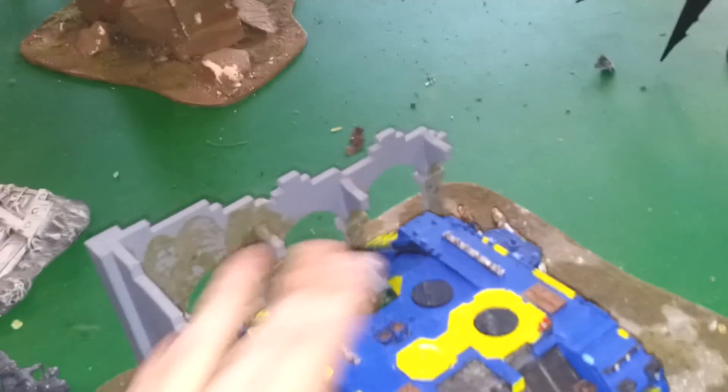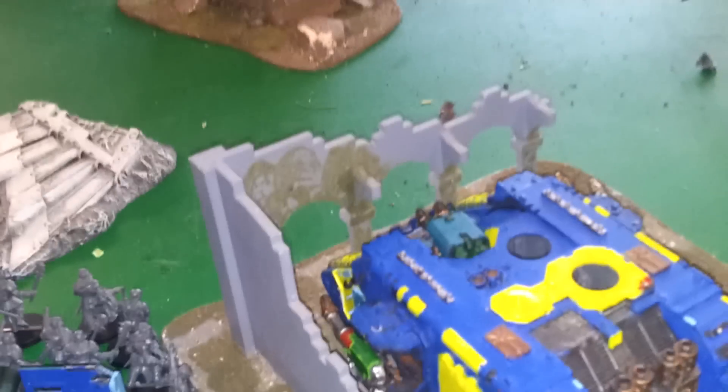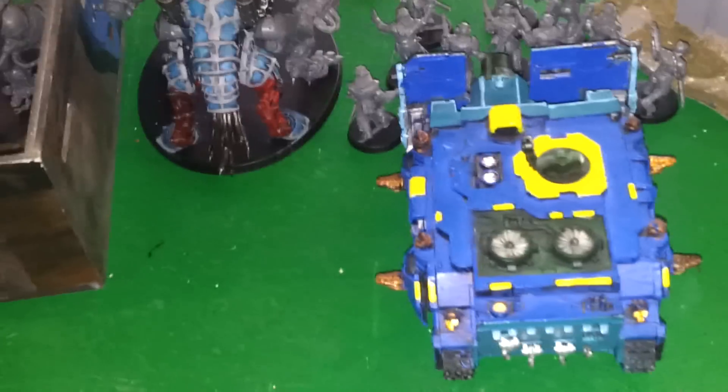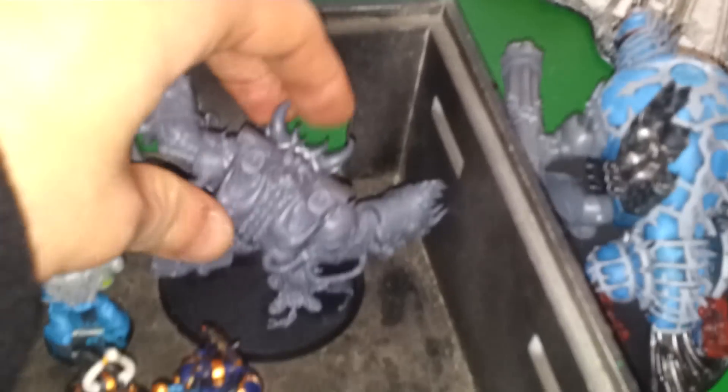So these are the armies. The Land Raider has extra armor, what you see is what you get. 10 Cultists, what you see is what you get — close combat guys. Vindicator with extra armor, combi-bolter and Siege Shield. Forge Fiend, what you see is what you get. Hellbrute with Plasma Cannon.